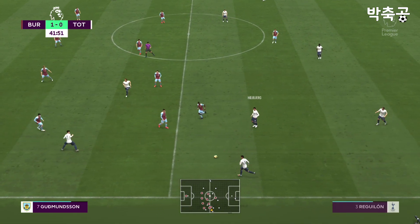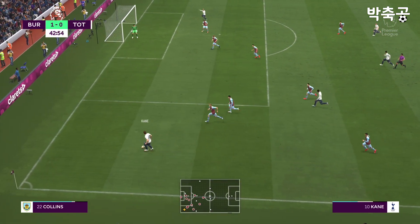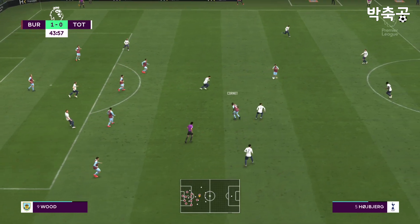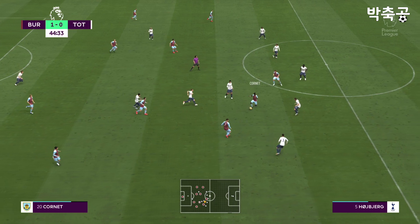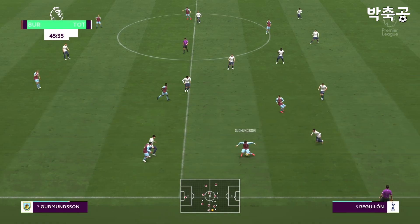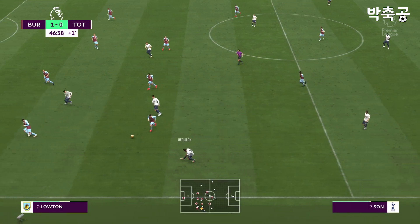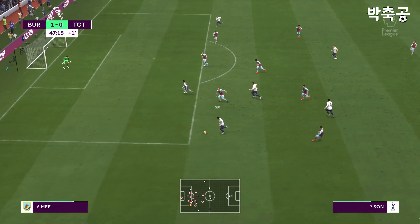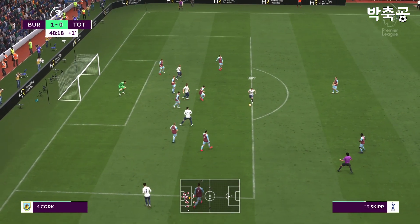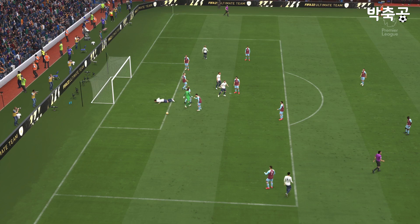Son on the ball, Reguilon. Patient build-up at the moment. Managing to beat him, and that is the sort of tackle he had scripted in his mind. Maxwell Cornet. Johan Berg-Gudmundsson. The stoppage time situation — one minute here. And a fine tackle. Son. Kane — and space to cross it. Moving it nicely, and not cleared away properly. That is that for the first half here.